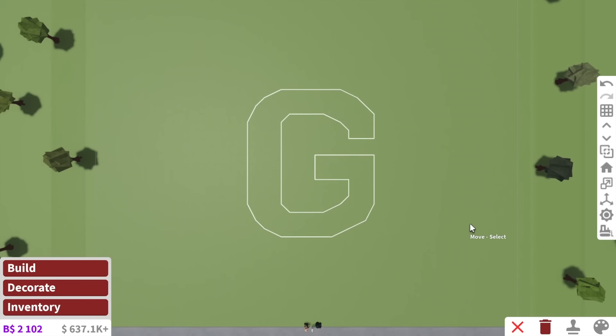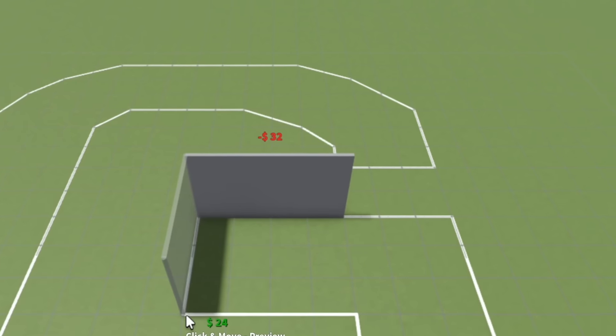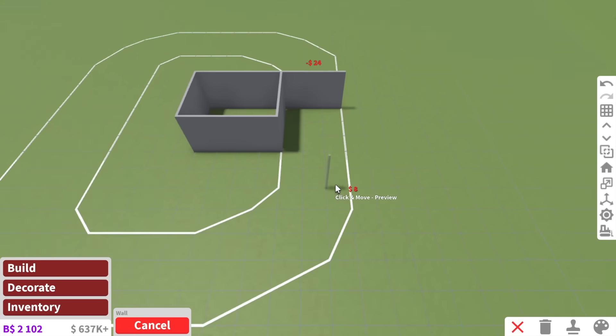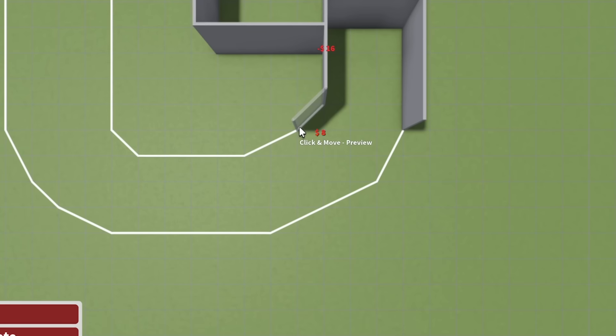A few moments later — what about now? You know what, it looks like a G. That is our house. So now we just need the walls. I think the easiest thing for me to do, especially with challenges like this, is map out the floor plan as I'm adding walls, if that kind of makes sense.